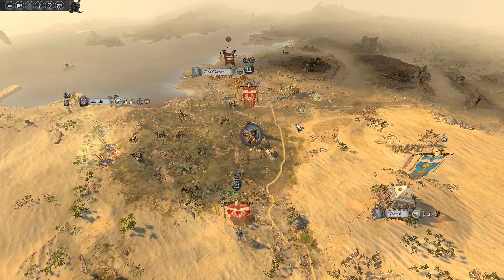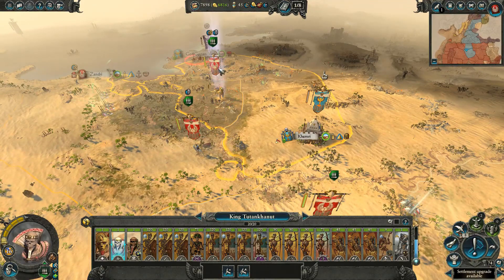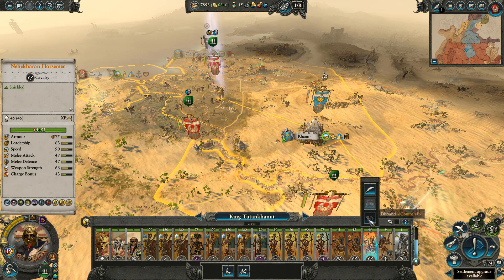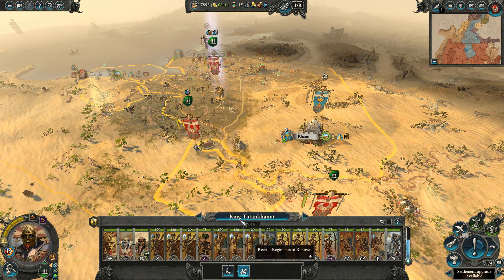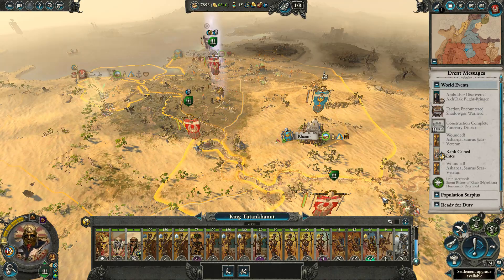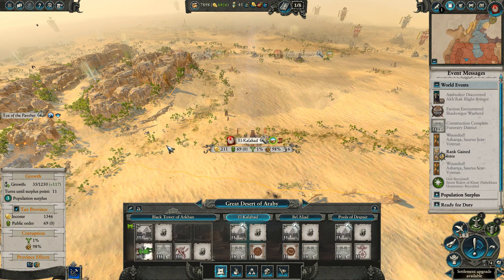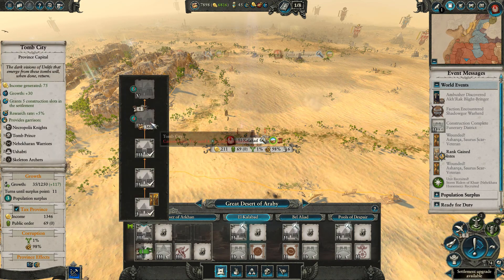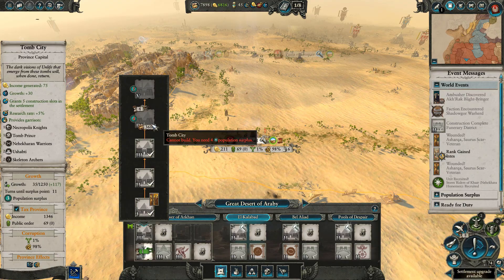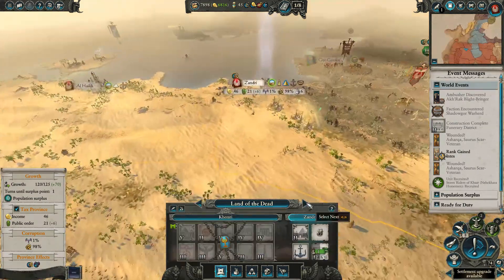And then we're going to get rid of Tutakharnet since he's our main cavalry commander at the moment. Let's get rid of one of his normal horsemen and switch that over to the Storm Riders. We're not going to upgrade the settlement because I do want to get the Black Tower of Arken settlement up to level 4 so we can actually get the Black Tower of Arken.